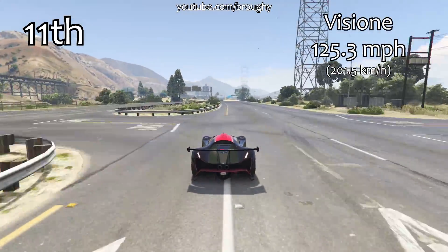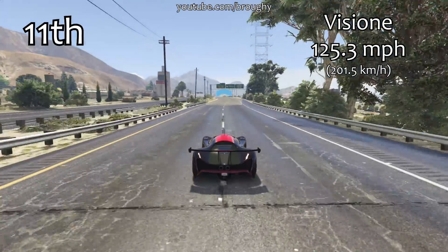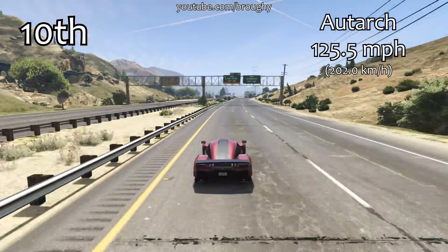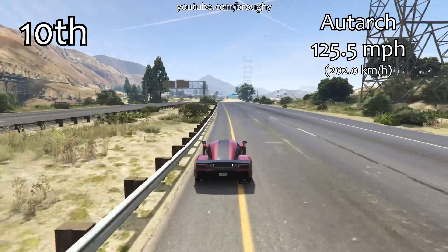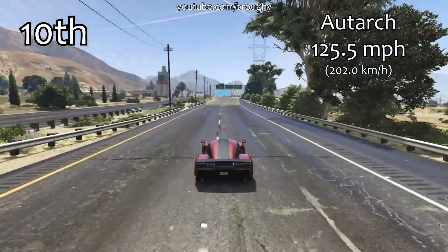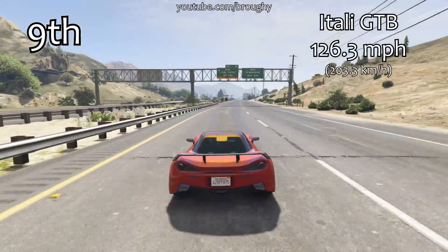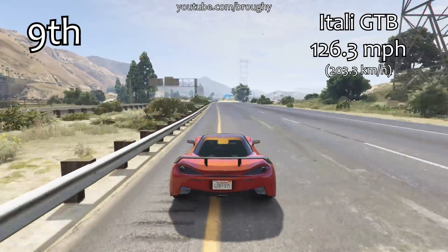The Adder was always the quickest in terms of top speed when the game first came out — kind of like the Entity was for lap time testing. But since then updates and new vehicles have completely changed the game. The Vision sits in 11th place just outside the top 10, and just getting into the top 10 is the Autark, a brand new vehicle, at 125.5 mph. The supercars class is very close — we're only 5 mph quicker than what we saw at 20th or 21st place. But this is where we start to see much bigger differences, starting with the Itali GTB in 9th place at 126.3 mph.